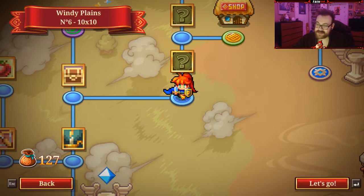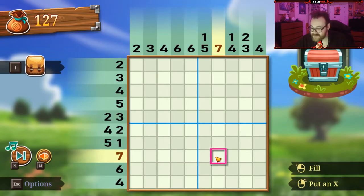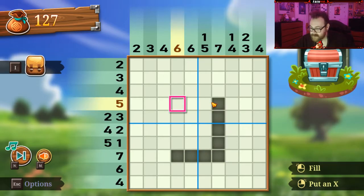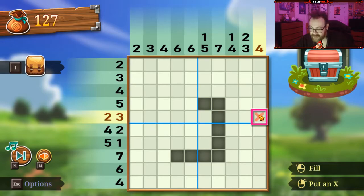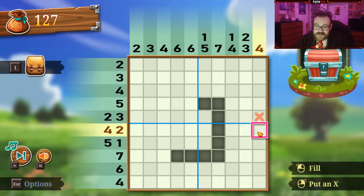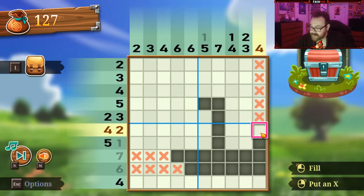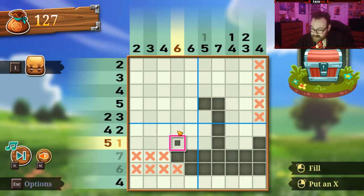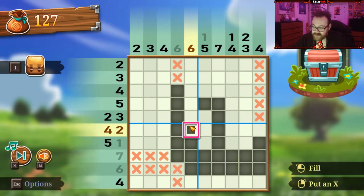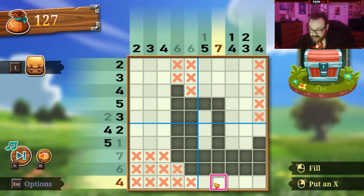We're already 14% of the way through the game. This one's a little spicy. Five, six, seven — so those four have to be it. Which also translates to that. Which also means you can't be anything. So the four is either gonna be up top or down below. Reason dictates it should be down below — we're gonna potentially make a mistake here, just to learn something about the game. It was where I thought it was. I am a genius. We're 15% of the way into the game and we've been playing for about 20 minutes.